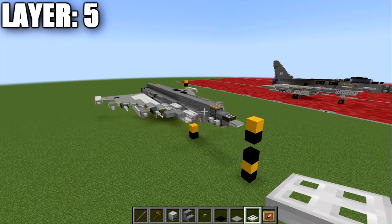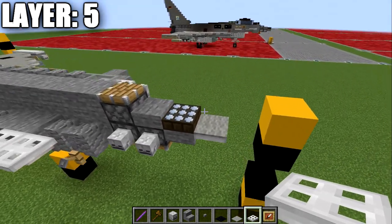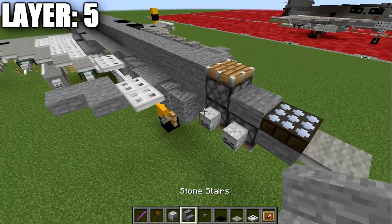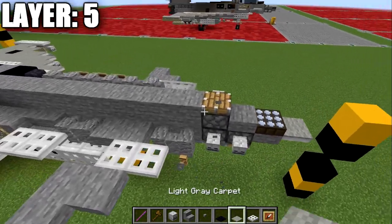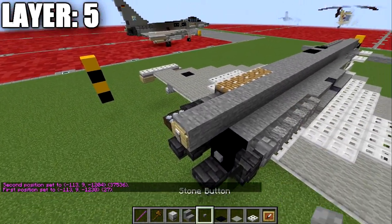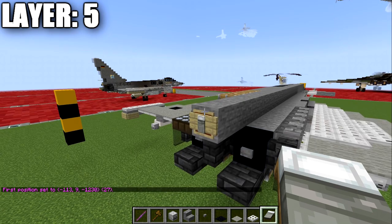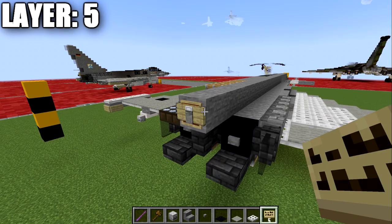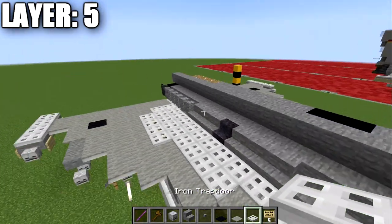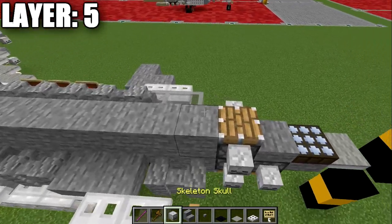Moving into layer five, we place a light gray carpet on top of this iron trapdoor. We place a daylight detector turned to night mode, a stone slab, and a piston — the piston can be substituted for a stone stair. We place a row of stone full blocks down the center line of the aircraft for a total of 27. On the end of that row, we place an item frame, then a light gray bed in the item frame with the pillow facing upwards. If you're on Java, also place a birchwood sign on the side of that block to help blend the item frame into the aircraft. We place a skeleton skull on the side of this piston or stair, then two light gray stained glass panes back.